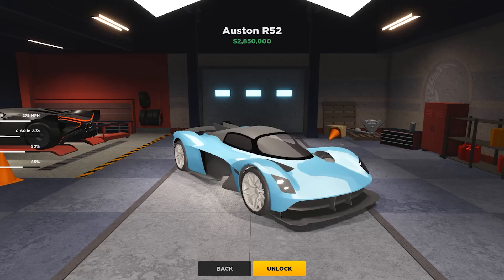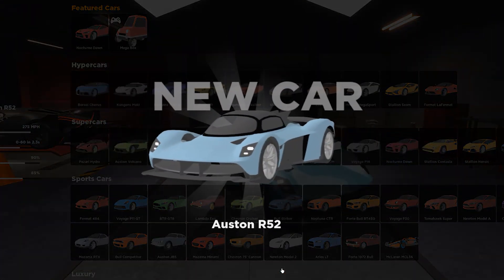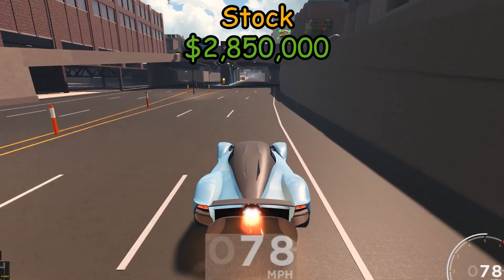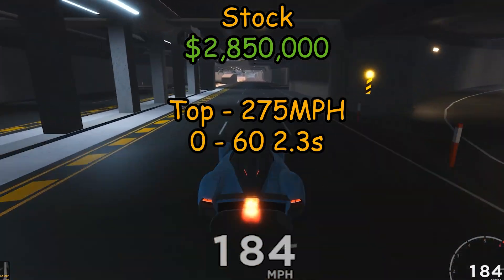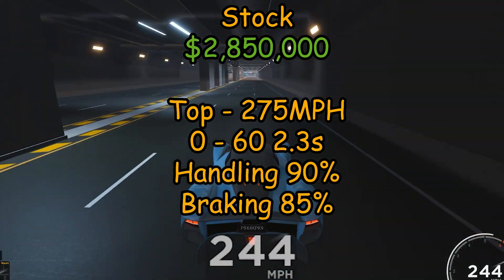Today we're going to be checking out one of the latest cars added to the driving simulator, called the Austin R50T, with a price tag of 2,850,000 credits. A stock Austin will reach speeds of 275 miles per hour with a 0 to 60 in 2.3 seconds, having handling at 90% and brakes at 85%.